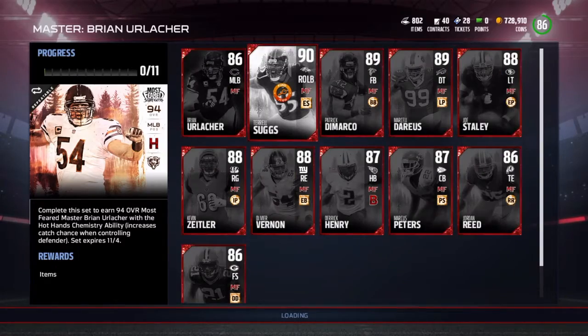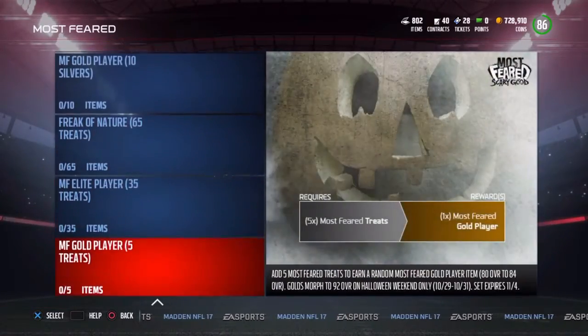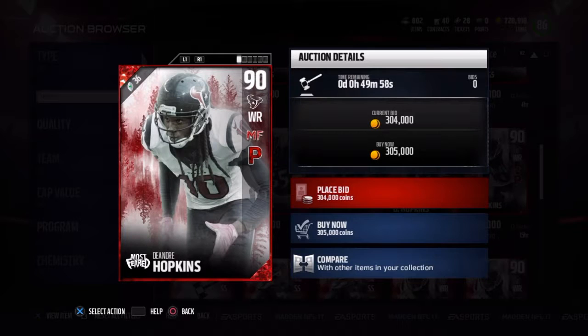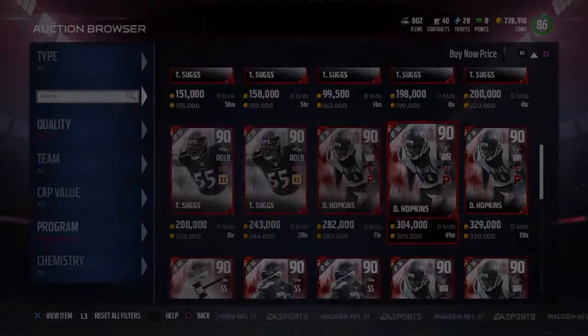These are all the sets and what you need for each set. Here is the 90 DeAndre Hopkins, who morphs into a 97 overall over Halloween weekend, with the Playmaker ability. His stats are 89 speed, 91 catching, 75 elusiveness, 92 spectacular catch, 88 release, 91 route running, 92 catching in traffic, and 87 jumping.